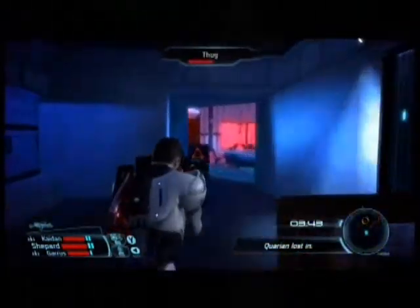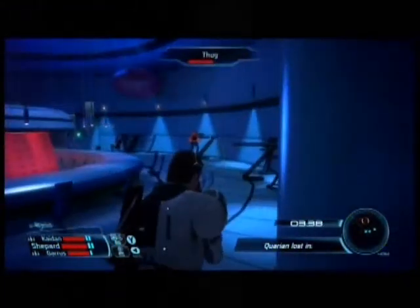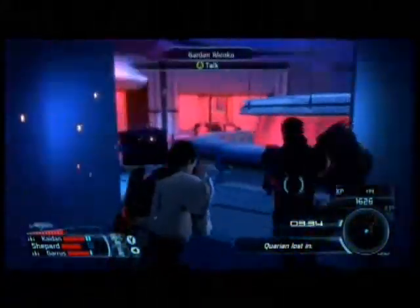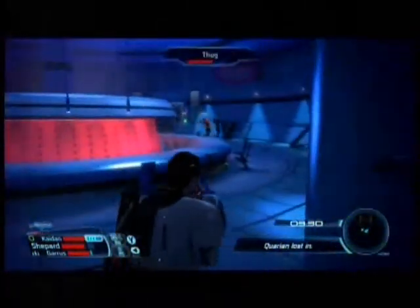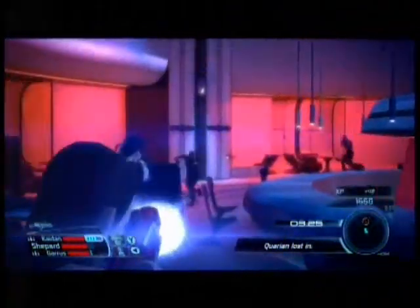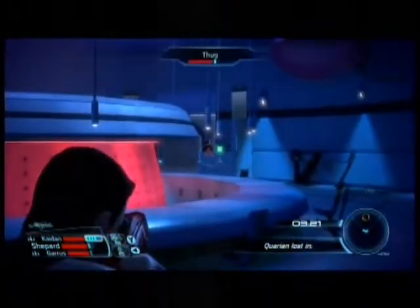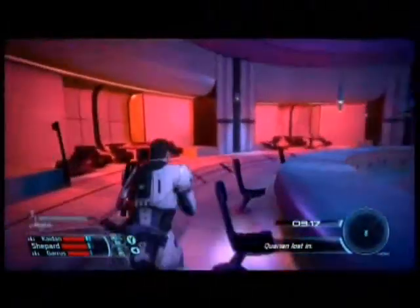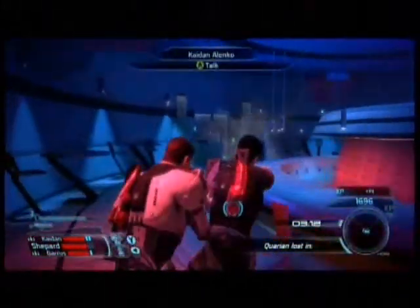Coming back out, more of Fist's thugs have arrived. The one behind this table doesn't show up until you clear the area, so you can throw a grenade or use an ability. I exposed myself and ran into a problem — they like to double flank. If you can flank the last one to the left side, there's another fire containment cell there. Blow it up and it'll kill him.